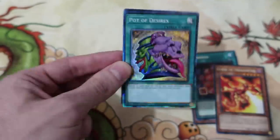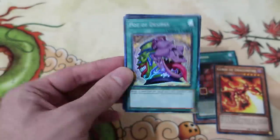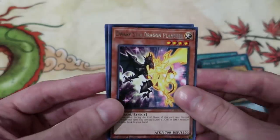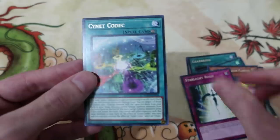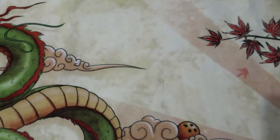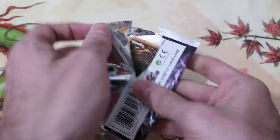I think this is the new rarity, that's cool. Remember, your opponent definitely can't Ash this — absolutely not allowed. Dwarf Star Dragon, Starlight Road, and Codec. Just gonna throw that Pot of Desires in a top loader and call it a day.